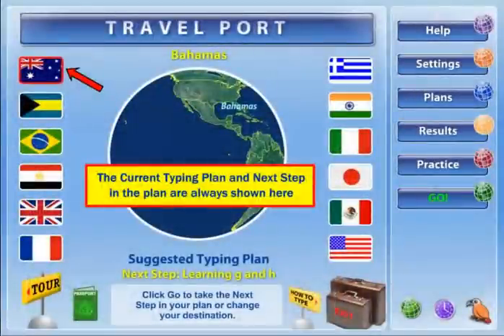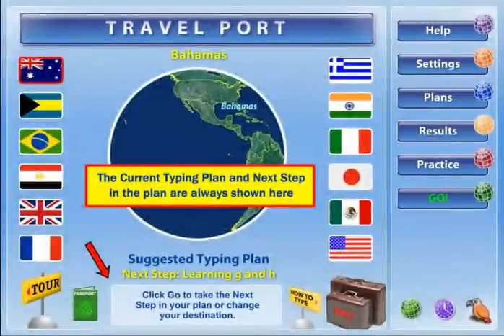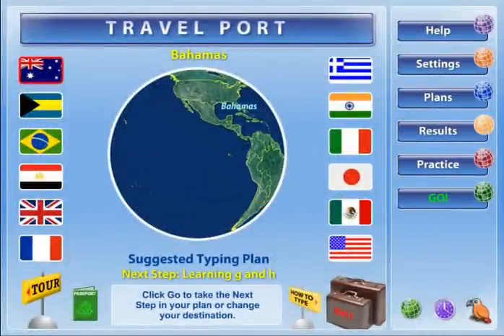The destinations you've already visited, your current plan, and the next step in the trip will always be indicated on the Travelport. Clicking the Go button always launches the next step in your plan. You will be able to see what's next before you click Go. The flags or images of the destinations you will travel to during your trip display around the perimeter.